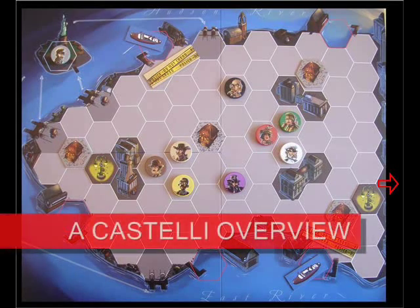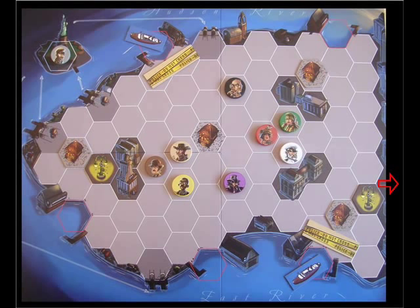What are we looking at? The City of Manhattan on a series of hexes. There are 8 characters in Mr. Jack in New York, and each of them have a unique special ability that, when chosen, the player can activate. So let's have a closer look.